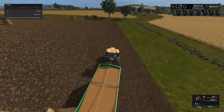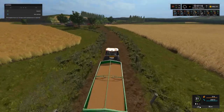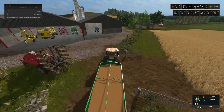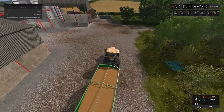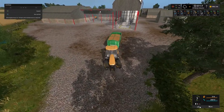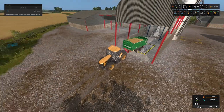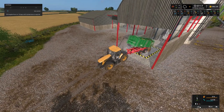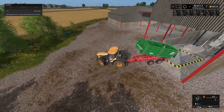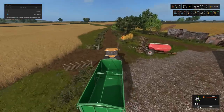We are going to go and take this to storage, get it put into the silos ready for the best price. You will notice as we come up to the farm here there is quite a bit of lag - the frame rate really drops down. I can only guess that is because there are so many pallets sitting on shelving around the farm - that is the only thing I can think of as to why it is lagging so much. We will put in those 20,000 litres of wheat into the silos and head back to the field.